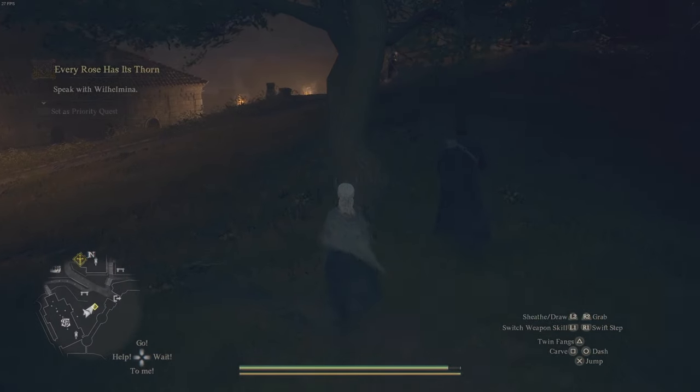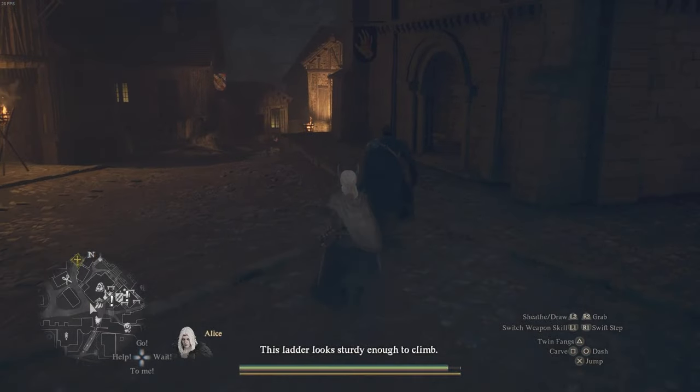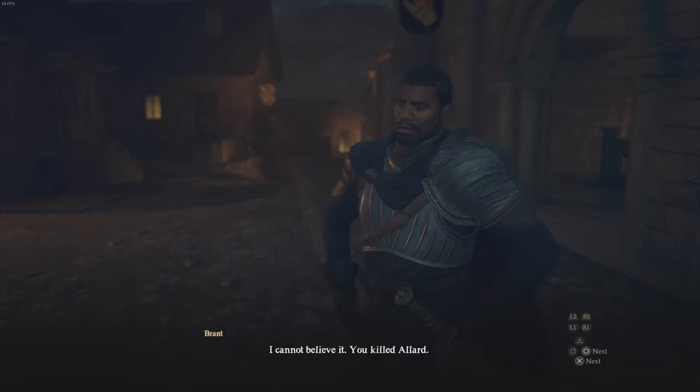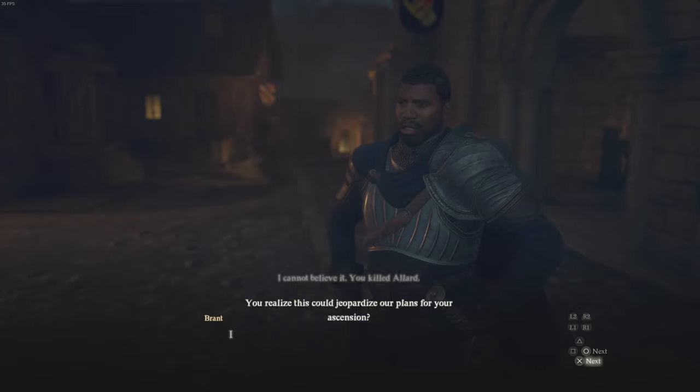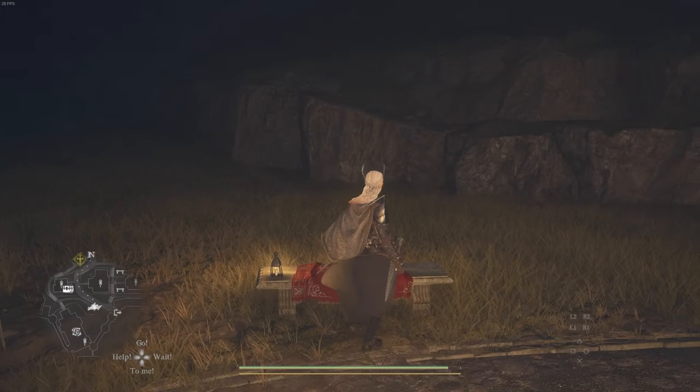Right after that, follow Captain Brant — this is super simple, you just have to follow him. He's going to walk a little bit weirdly but he'll take you just outside the Riftstone building. He'll talk to you and tell you he can't believe you've done these things. And essentially that's it for him — he's not going to ask you of anything else.